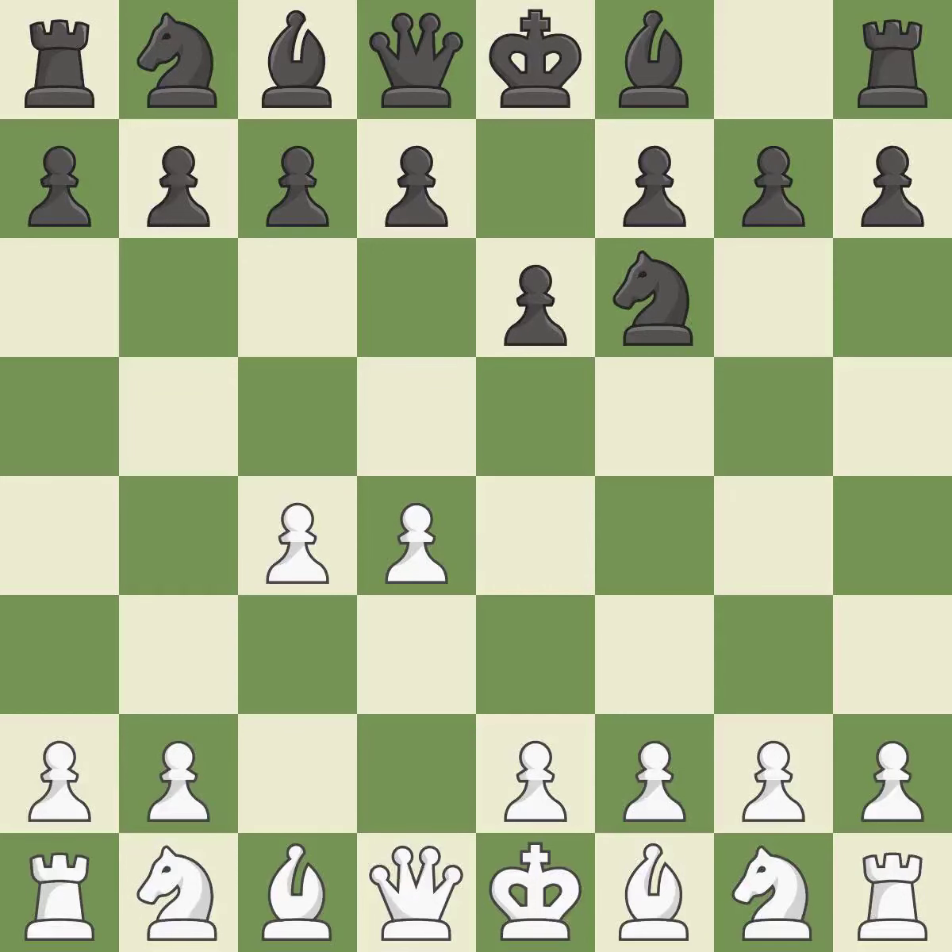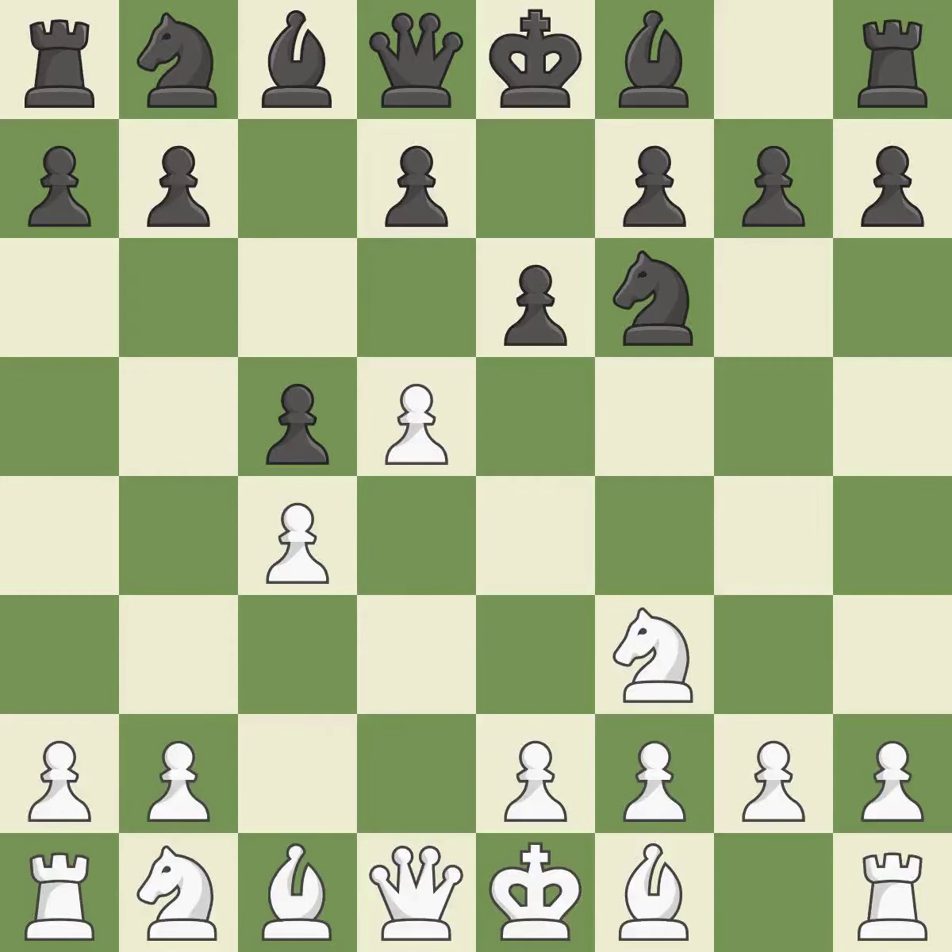The move E6 creates a line for the dark-squared bishop, sets up a rapid castle, and prepares to push a pawn to D5 and recover the piece if it is taken. NF3 develops toward the center, putting pressure on the E5 square and adding another defender to the D4 pawn. C5 attacks the D4 pawn, asking white if they will allow the exchange on D4 or push the D4 pawn to D5. D5 takes space in the center and controls the E6 and C6 squares.